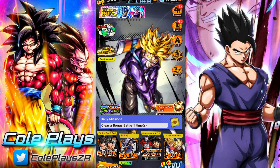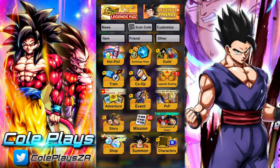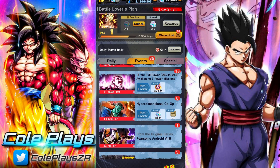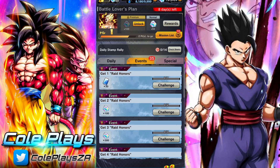Good day and welcome back to another DB Legends video. In this video we're going to be taking a look at Raid Honours and how you can obtain Raid Honours and get the rewards for them. Raid Honours are pretty useful, but the big draw card is getting the 600 Multi Legends Limited Z Power that you can obtain by collecting four of them.